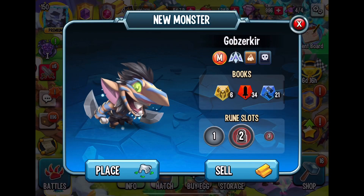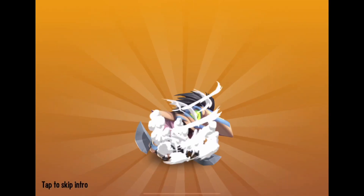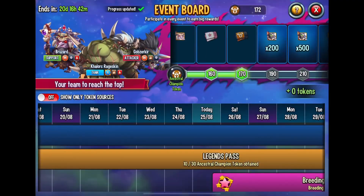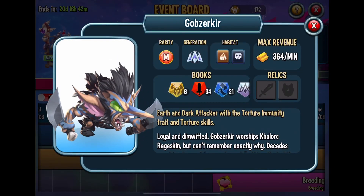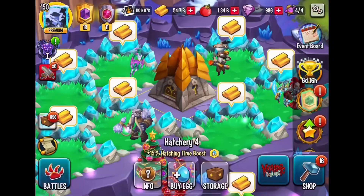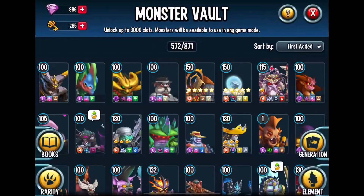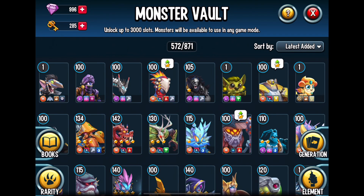However, I was able to get Gobzerker, and he's a lot harder to get than some of the other monsters. I got him like a week ago, but I've had him stashed — just sitting in the hatchery for a while. If you go to the event board, I was able to get him with 135 of those Viking coin thingies, and you can get those coins through the passes, through the marathon, and all these other different aspects of this game to get this monster.